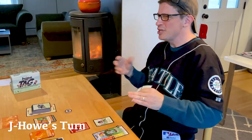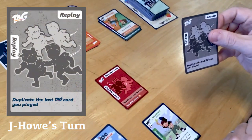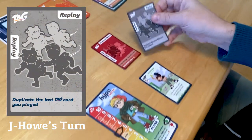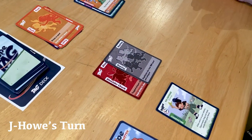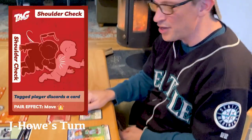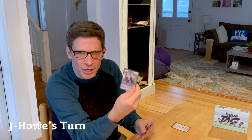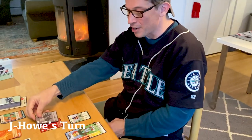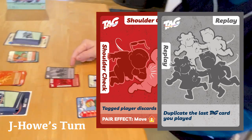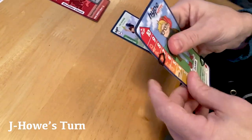Sometimes you get these great chains of sass cards — sass, sass — and you're just trying to stop each other and copy each other's moves. It's a huge part of the game. J-How tags and plays Replay, which duplicates the last tag card he played — Shoulder Check. He forms his field row, plays it as another Shoulder Check, I have to discard a card, and because he made a pair he gets to move up two.